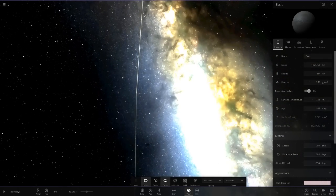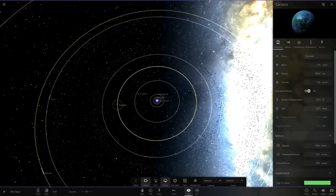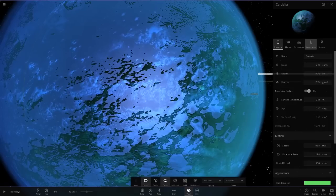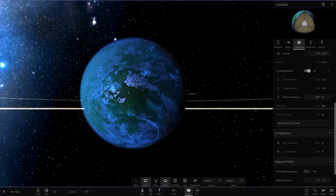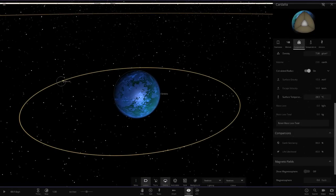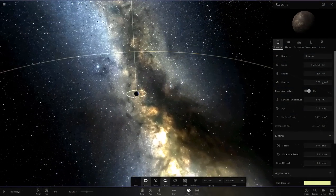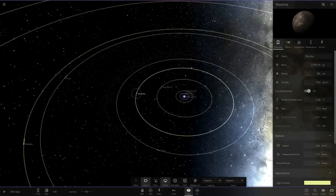Moving on to the next object - we have an earth-like object, looking very fine in the picture, similar in size and radius to Earth. Temperature is quite nice and warm - 88 and 60 on there. That's a really nice looking object with a dark green color, looking very fine indeed. It also has a moon, and that background looks amazing - really really cool.